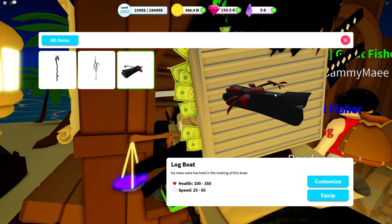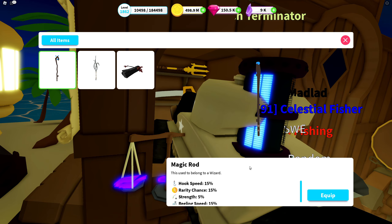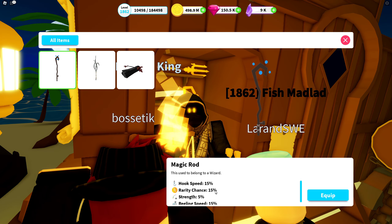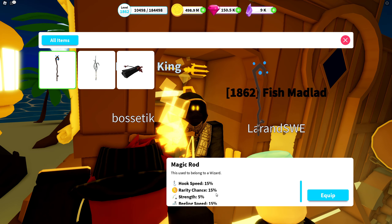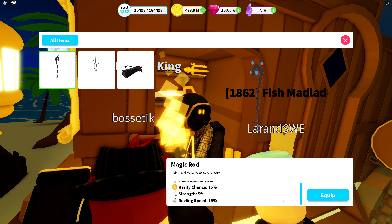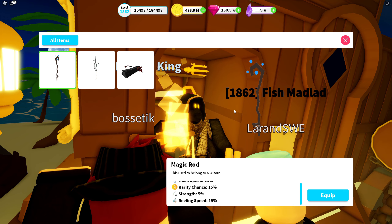We also have a Magic Rod. This used to belong to a wizard. Hook speed 15%, rarity chance 15%, strength 5, reeling speed 15%. Nothing new here — this one is really, really old; it has been in the game for several years.